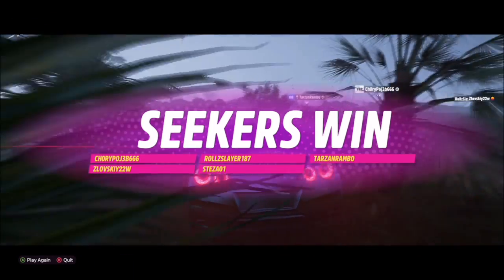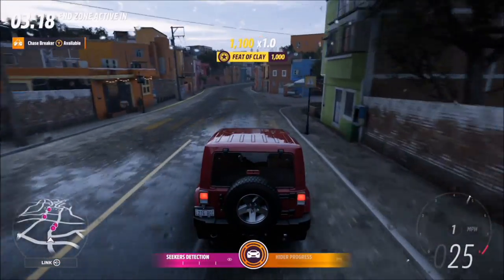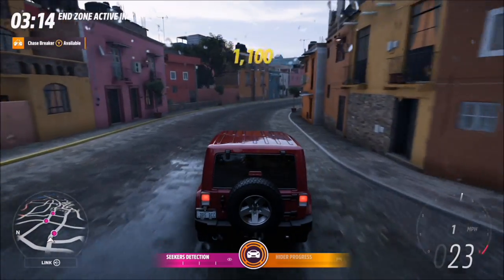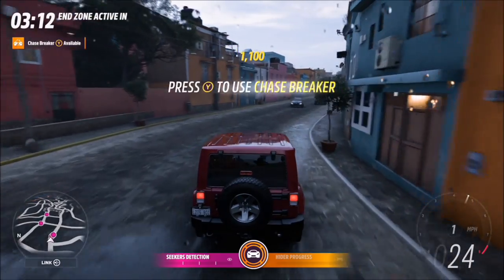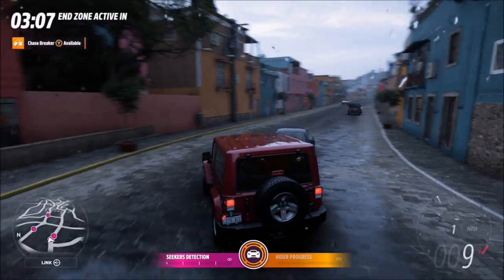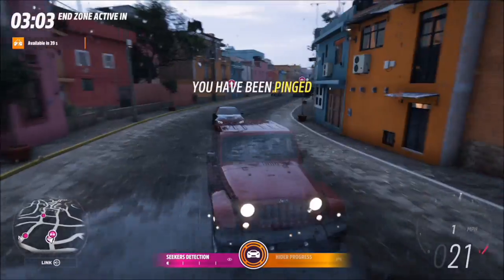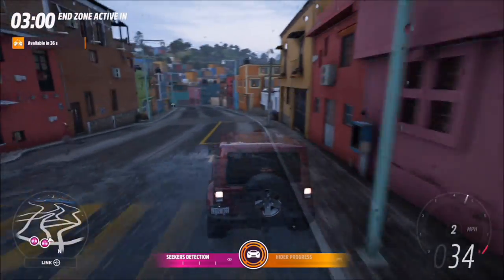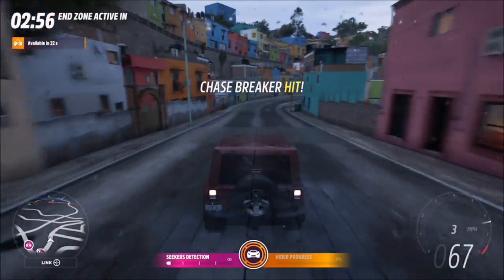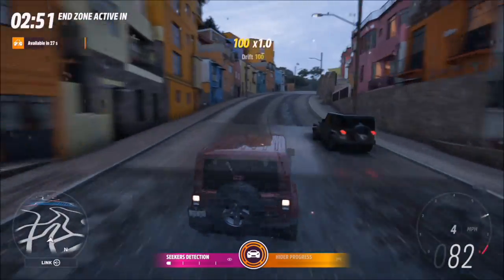Now, five people against one does make life hard — it's not straightforward being the hider. However, you do get a perk which basically creates an EMP: any seeker within a 50-meter radius will be brought to a halt, and you'll be put into ghost mode so they can't smash into you. It's definitely quite an overpowered perk, but it's needed because there's just one of you against five others in much faster and more powerful cars.